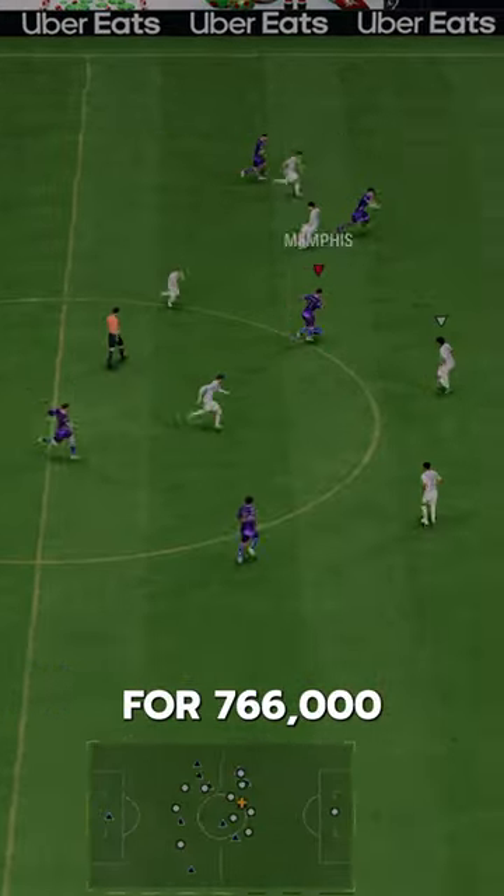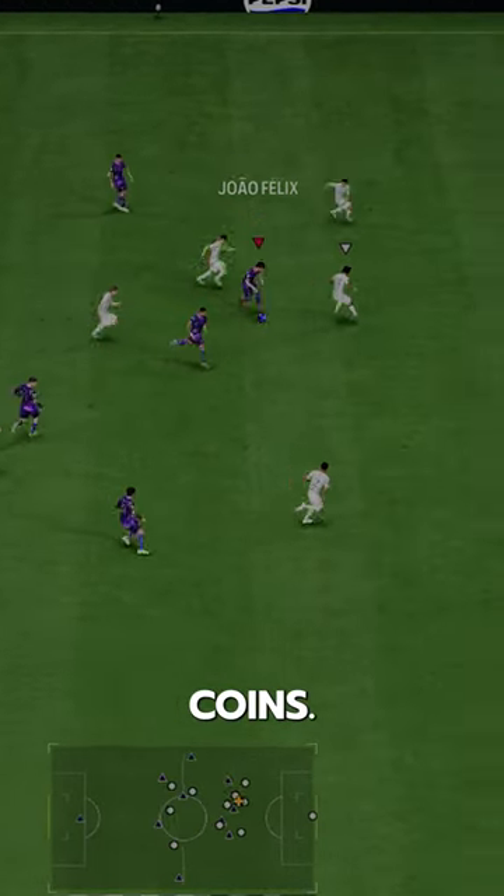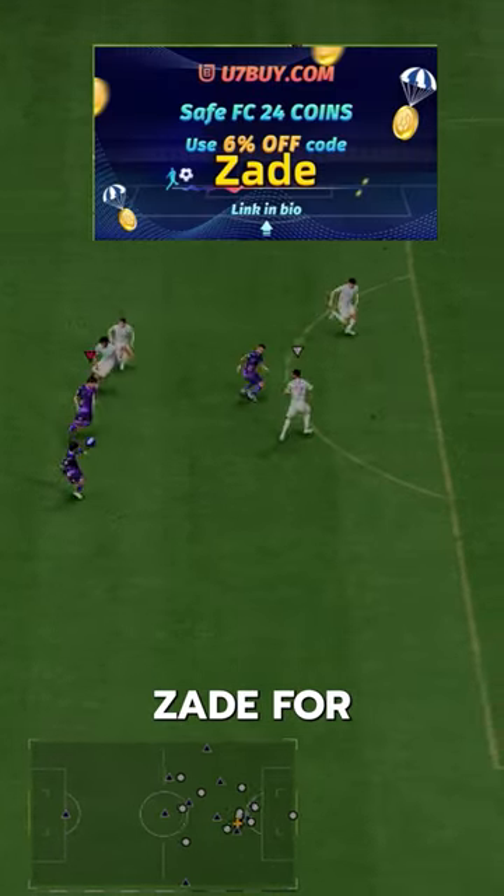We acquired Felix via SBC for 766,000 coins. If you need coins, go to U7Buy, use code ZAID for 6% off.